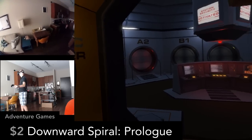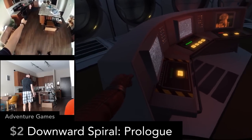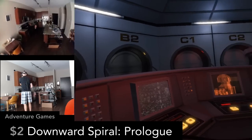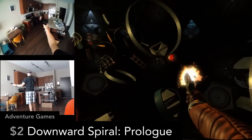Downward Spiral Prologue is a zero-gravity exploration adventure. You move by grabbing walls and rails and pushing yourself along like you're in space. It's a little short, but very well made. There's a little bit of shooting combat, and it also features a multiplayer deathmatch mode, so you can float and shoot your friends.